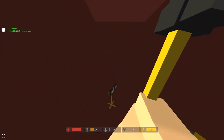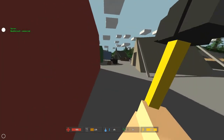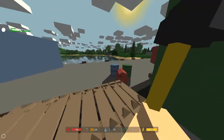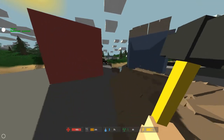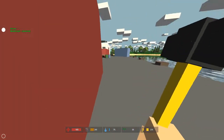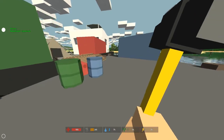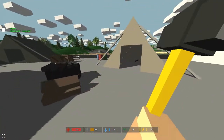Now remember how we got that generator? Well, that generator powers these bad boys — these are work lights. When the work light is placed in the vicinity of the generator, it will turn on and provide you light at night. So I'm going to head back here and grab this generator, and let's head back to our temporary base.